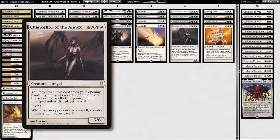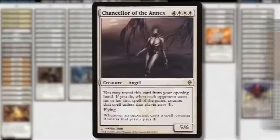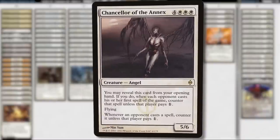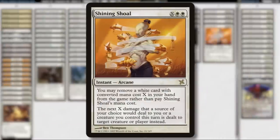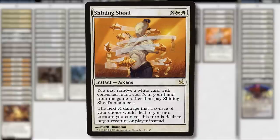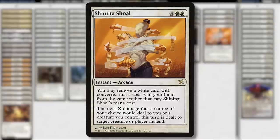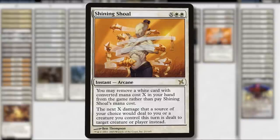We see 4 Chancellor of the Annex and 4 Shining Shoal. These cards have a ton of text on them, so let's make it simpler. Chancellor counters the first spell played by your opponent unless they pay 1, but only if it's in your opening hand. And Shining Shoal allows you to exile a card from your hand to prevent damage done from any source, and then redirect that damage wherever you want. Both of these cards' effects cost 0 mana to play.